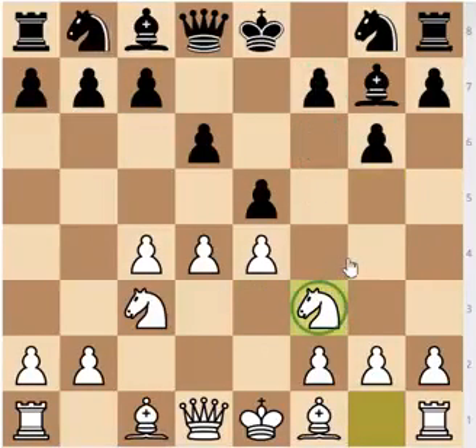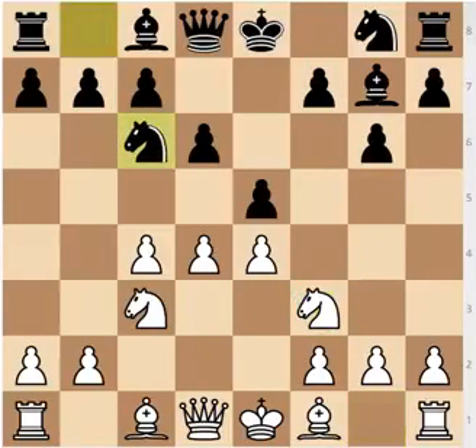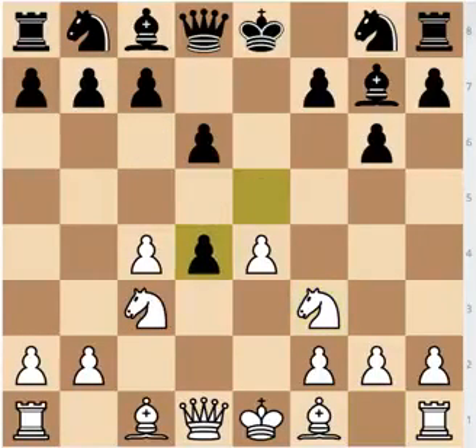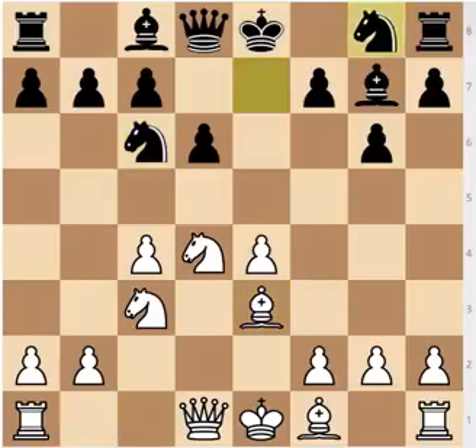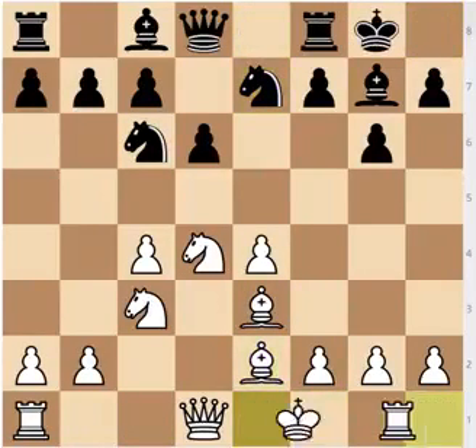After the move Nf3 — the main move in the Averbach system — Black doesn't have to continue with Nc6. After Nf3, Black can continue with exd4, leaving White with the Morozzi bind pawn structure and the bad bishop on f1 — so Nxd4, Nc6, Be3, Ng7e7, Be2, castles, castles, f5. Once again Black goes for the f5 break. In this position, White doesn't have that much central control, and this is why I think this is the best way for Black to face the Averbach system.